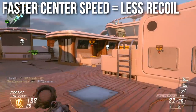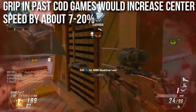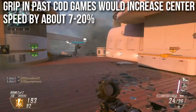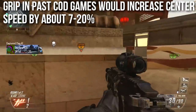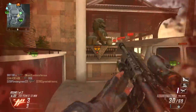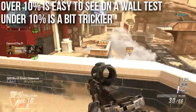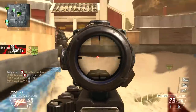So return-to-center speed is what the grip affects, and faster center speed effectively means less recoil. In past Call of Duty games the grip would increase center speed by about 7% up to 20%. In Black Ops 1 it was typically closer to 7% — they'd add plus 100 to center speed numbers that were usually around 1,200 to 1,600. In Modern Warfare games they typically added 200–400, so up to 20% especially when stacked with the Kick proficiency. Anything under 10% is difficult to see on a wall test.